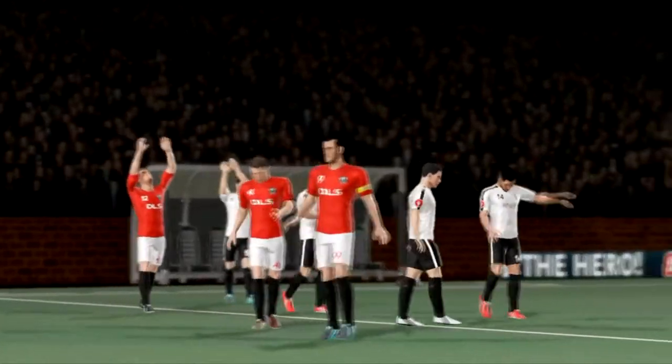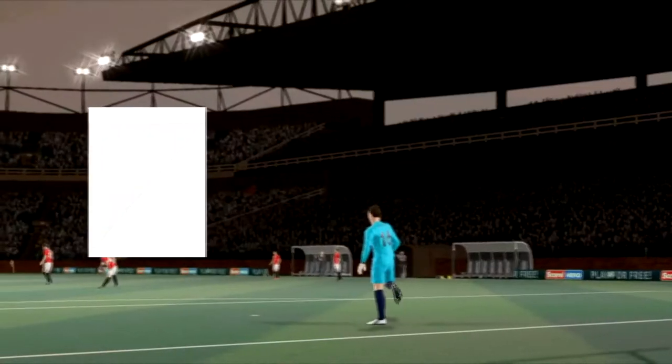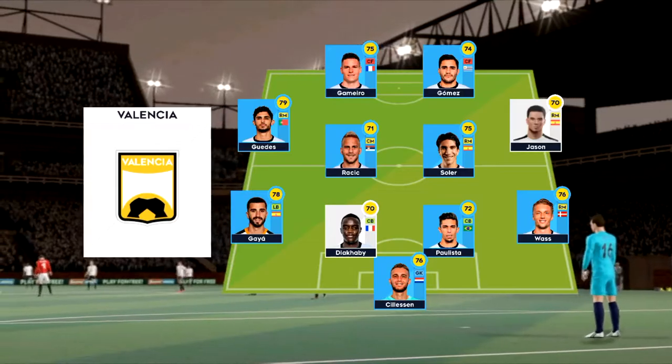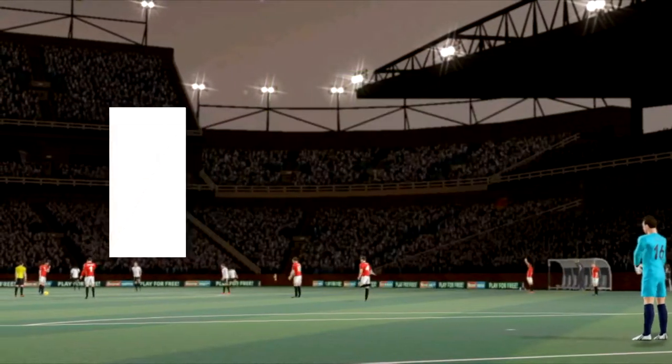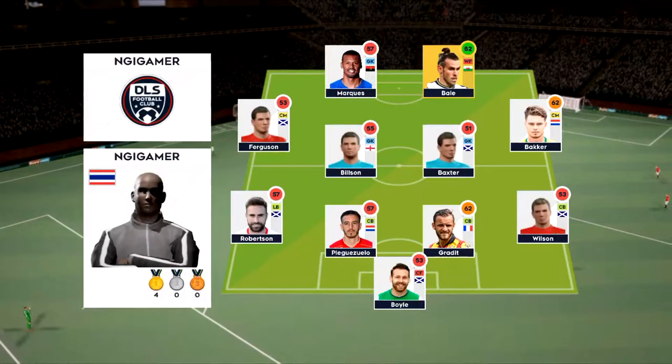Welcome to this cup game — should be a close one, but neither team will want to go out at this stage. Well, I've just been handed the team sheets, let's see how they'll line up. This then is how the home team is lining up; the team are lining up in a 4-4-2 formation.